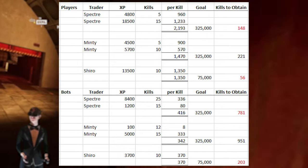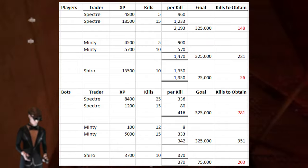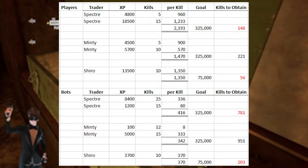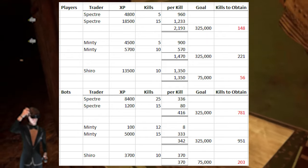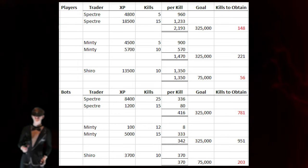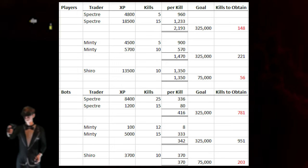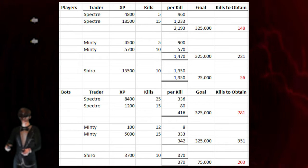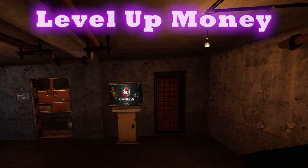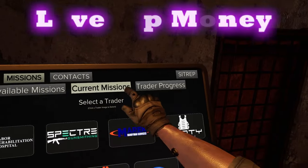This is exactly why I told you to stack missions that flow into one another. You don't have to individually grind 148 kills for Spectre and then 221 for Minty separately. If you follow this approach, roughly 221 kills gets you there across all three traitors. But as I said at the start, you don't only need XP to level up — you also need money. Lots and lots of money.